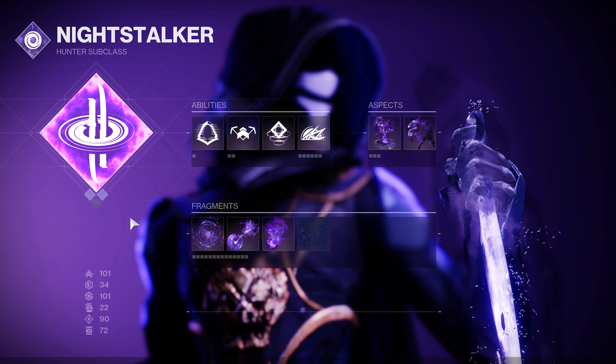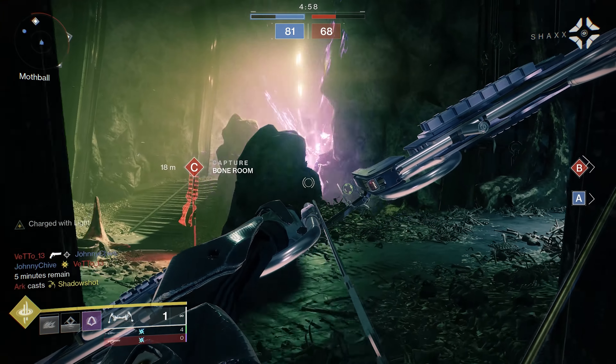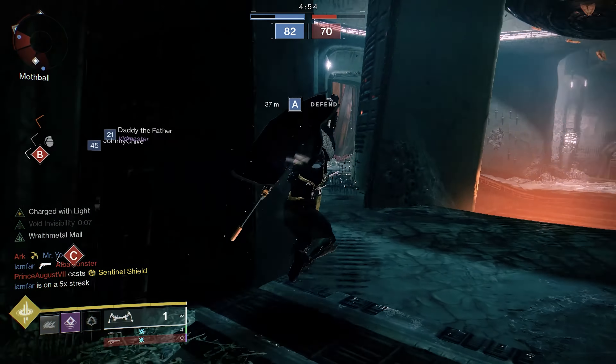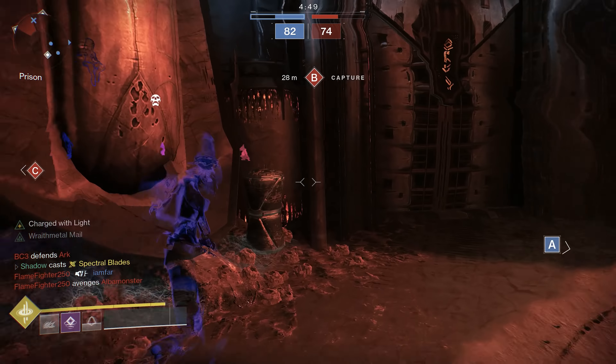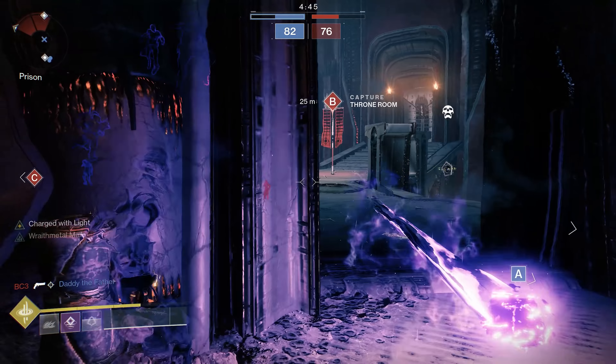For the super ability, Nightstalkers choose between Spectral Blades, Shadowshot Deadfall, and Shadowshot Mobius Quiver. Unlike in previous years, these can now be chosen independently from everything else so your choice here won't have an impact on the rest of the build. I strongly recommend choosing the Spectral Blades super. It's not broken and doesn't need a nerf, but it's easily the best roaming super in the game if you know how to use it correctly.